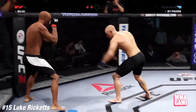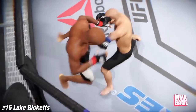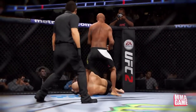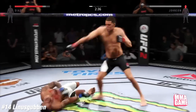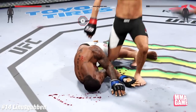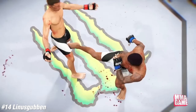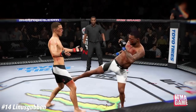Luke Rickets, number 15 — looks like we got knockout mode. Oh my goodness, I don't know if I've ever seen that animation yet. Insane from Anderson — didn't even look like it landed flush, but he's out clean. Number 14, Linus Gooman yet again — lands the Stockton Slap knockout. Let's take another look at the replay: Nate Diaz taunts his opponent and slaps him out cold. How humiliating. If that was an online match, that guy is not happy.